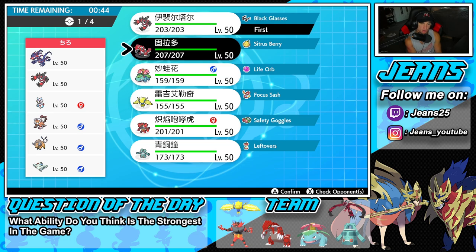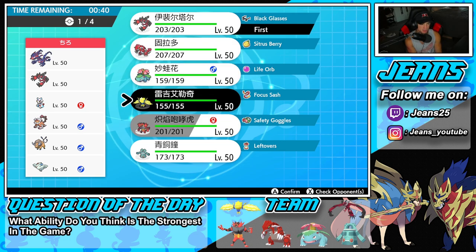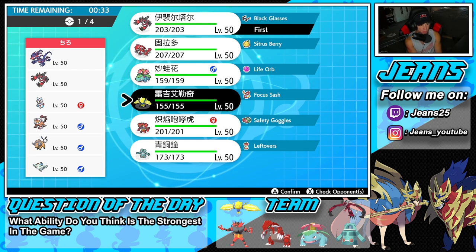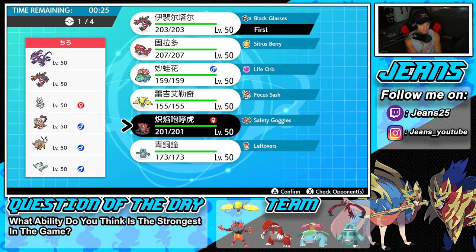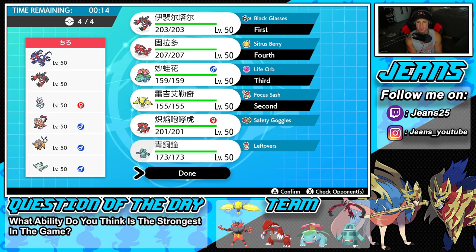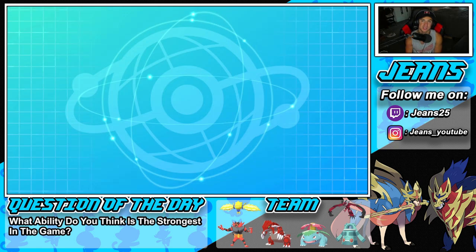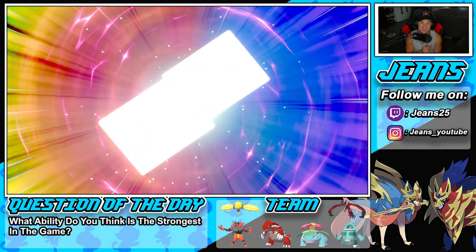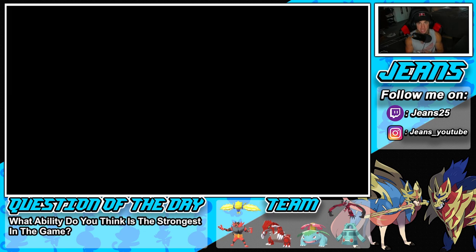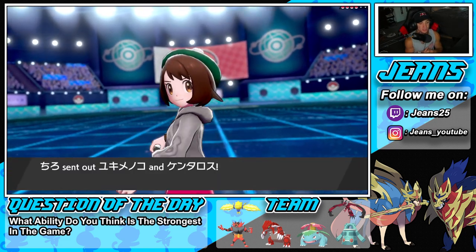I'm going to lock in Incineroar and Groudon because Precipice Blades hits a lot of these Pokemon, but I'm also leaning toward Regilecki and Incineroar as the lead and bringing Venusaur and Groudon from the back — that sounds really good. I'm gravitating toward Regilecki because he can do some big damage, I just gotta watch out for that Landorus. I'm liking that E-Web so we're going to bring Regilecki in. Before the first battle even starts, head to the comment section and answer: what ability do you think is the strongest right now? Intimidate, Prankster, Inner Focus?